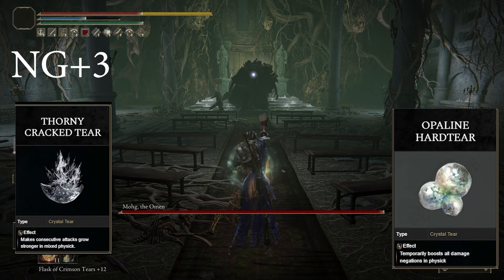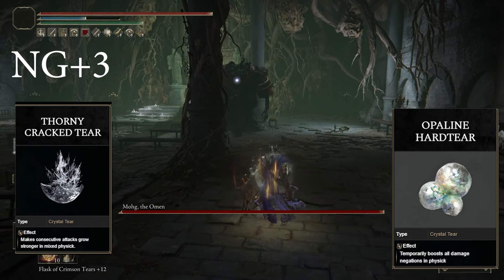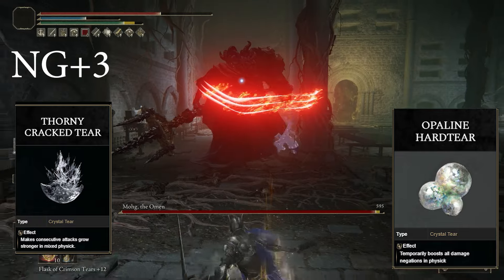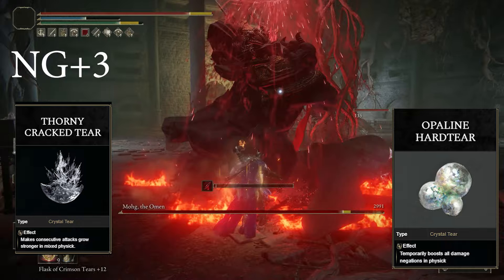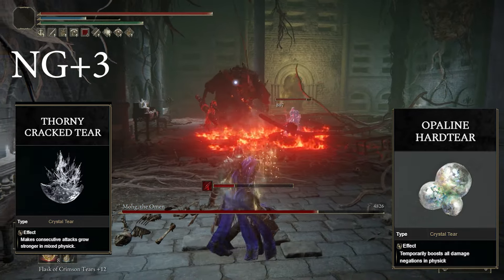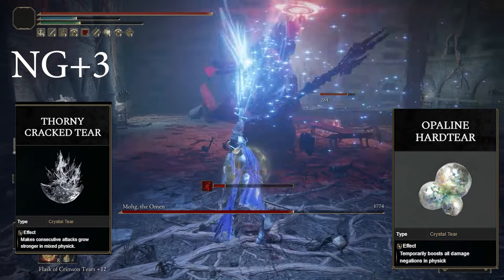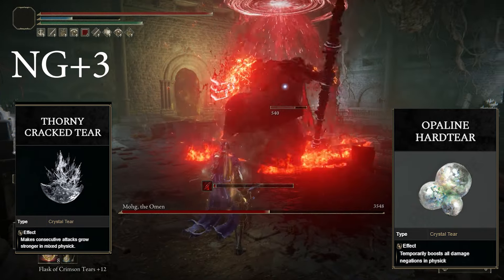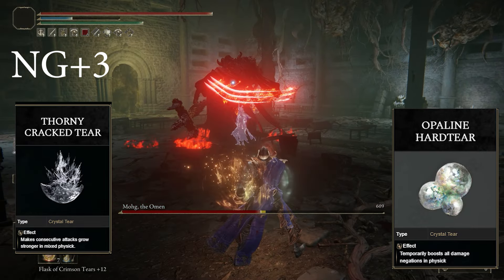For your Flask of Wondrous Physic, go with the Opaline Hearts — you get this from the Erdtree Avatar over by Fort Faroth. After that, I like the Thorny Cracked Crystal Tear, which increases your attack power with successive hits, just like the Rotten Winged Sword Insignia does. When you stack all three of those together, you get a tremendous amount of attack power on top of Golden Vow and Flame Grant Me Strength, which gives you an absolute ton of buffs.